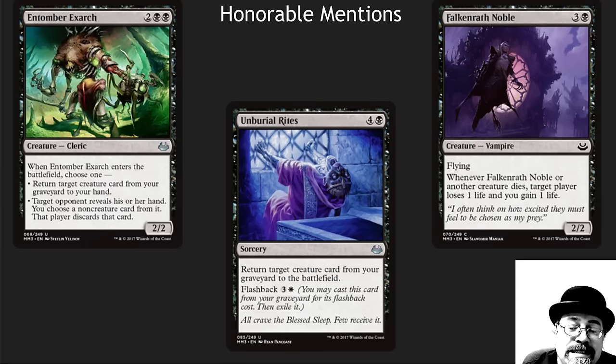Black is one of the tougher colors in this particular set, although Unburial Rites is just nuts and an auto-include in any deck where you've got the right colors and you're playing Reanimator. There are a lot of Reanimator options in this particular set. The Exarch is very, very solid — I like cards that have a body and have multiple options in Commander. And the Noble over here is a wonderful way to get through a win condition when you can't attack.